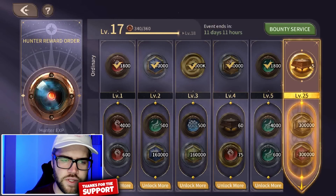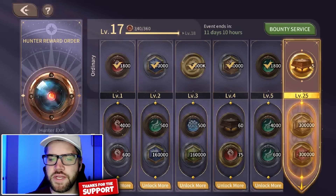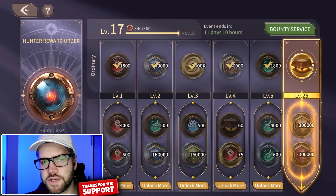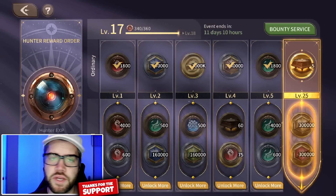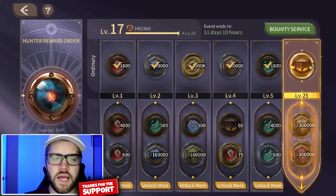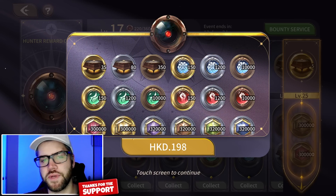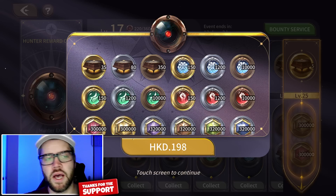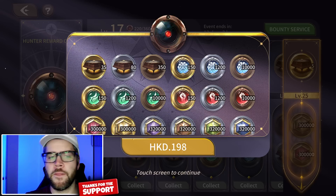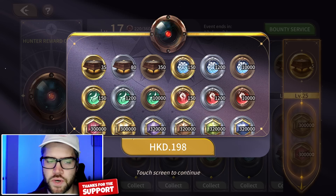Jumping to the Hunter Reward Order for getting star map resources — I didn't grab a screenshot at level one, but at level one it nets you for the free version: 5,400 bronze, 600 silver, no gold tokens, and 50,000 lights of divinity and abyss. I mention this because it's a huge bottleneck when working on your Sir or Kato star map. The paid version gives you 30,000 bronze, 3,600 silver, 450 gold tokens, 300,000 lights of divinity and abyss, and 35 gold chests of lights.